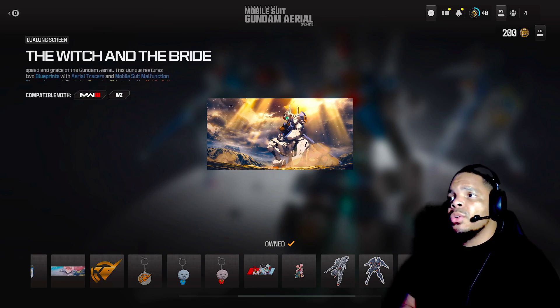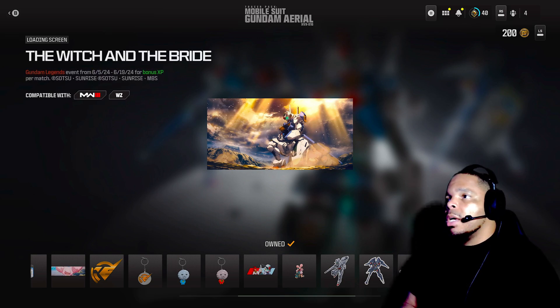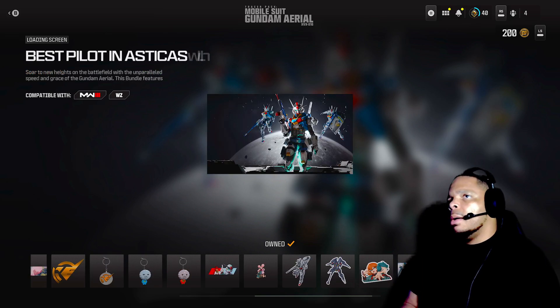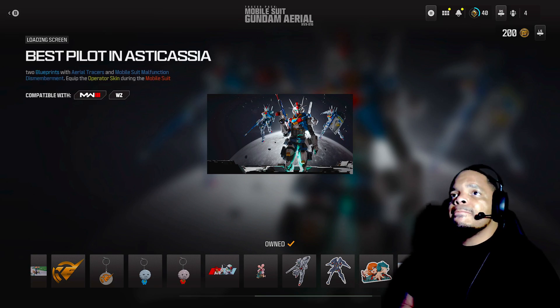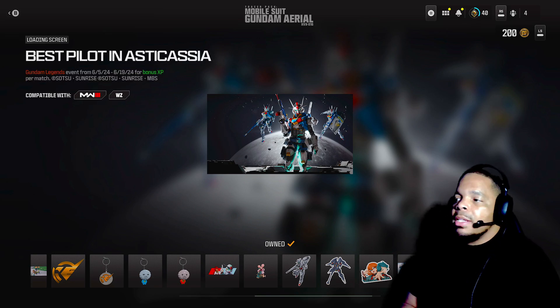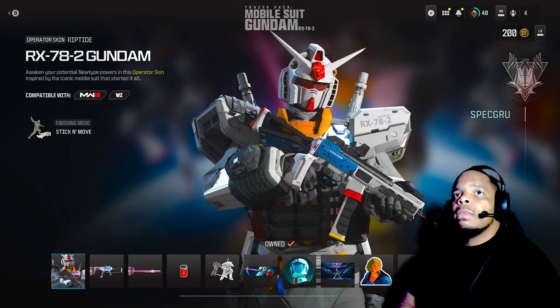There's another loading screen — that's actually pretty dope, that should be on a poster. It features Suletta from the Gundam Wing TV show. And there's another loading screen called 'The Best Pilot' — that one's live. I think I'd choose that one. Alright, now we're moving over to the male suit bundle.